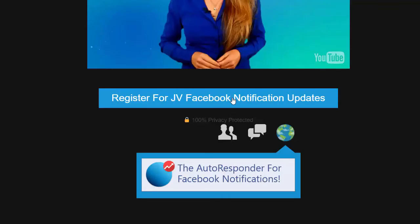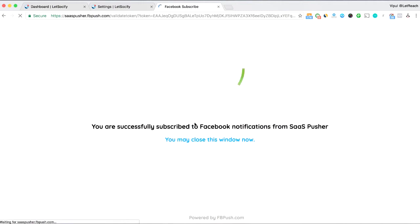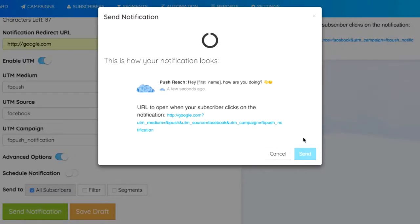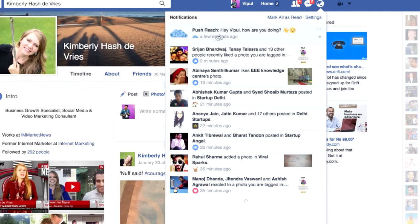LetSociify lets you send Facebook notifications whenever you want to prospects who have opted into your list with just a single click of a button. No more entering names and email addresses. With just one click of a button, you can now obtain that golden Facebook email address from your prospects and send them notifications right inside their Facebook account.